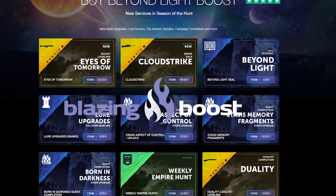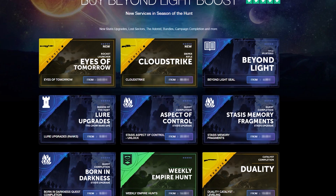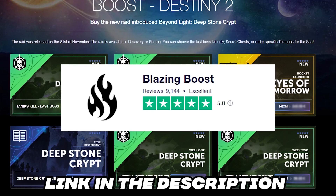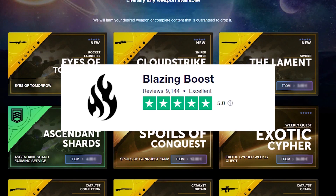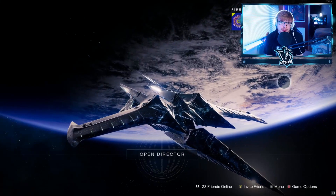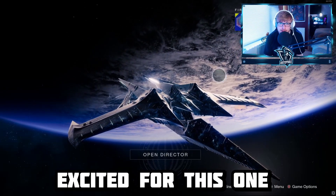Massive shout out to Blazing Boost for sponsoring today's video. If you guys are struggling to get any Destiny content — exotics, armor, anything you want in the game — Blazing Boost can provide. I've got you guys a discount code of 10% off, so check out the link in the description and the pinned comment. They have a five-star Trustpilot review with over 9,000 reviews, so check them out.